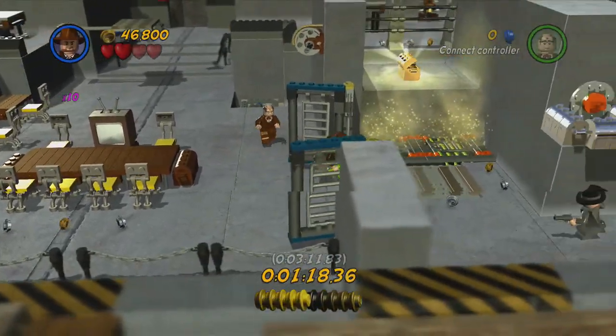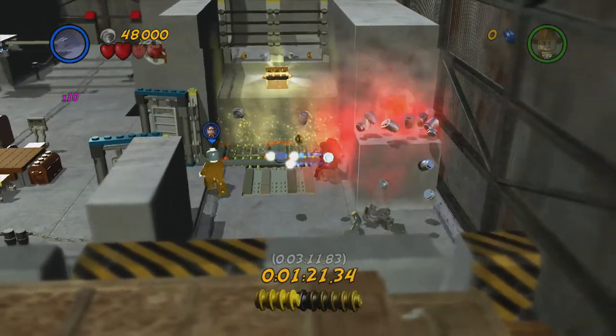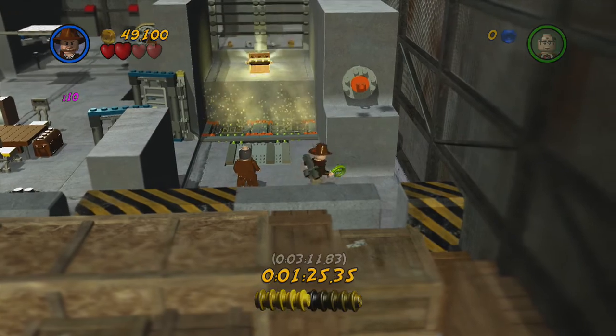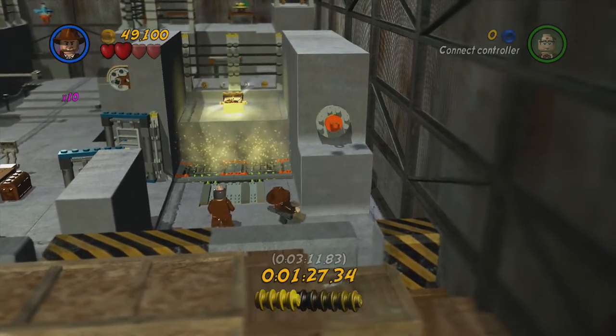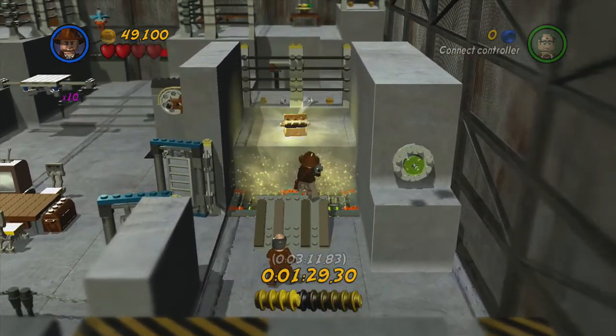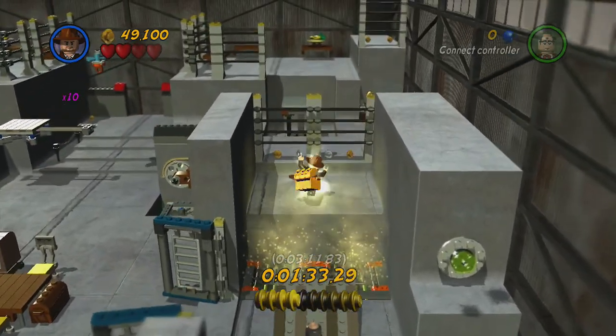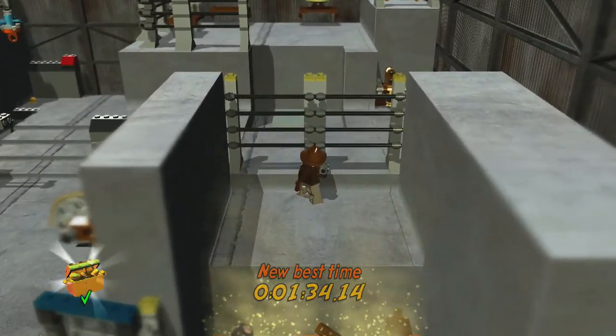Now we can just go around. Assuming you still have the rocket launcher, you can shoot the crates, allowing you to use your whip on the orange handle. Then you can jump across. Also, the true adventure for this level is 15,000 studs. And new best time — a minute and 34 seconds. Not that bad.